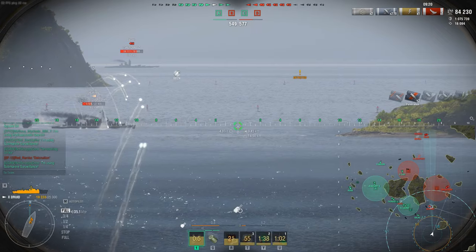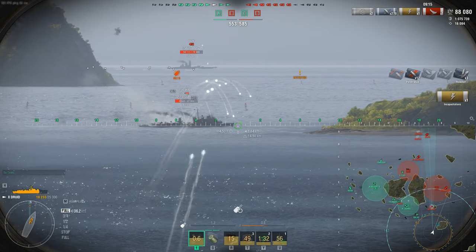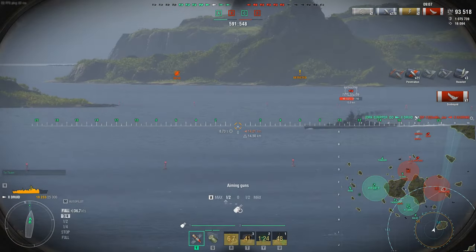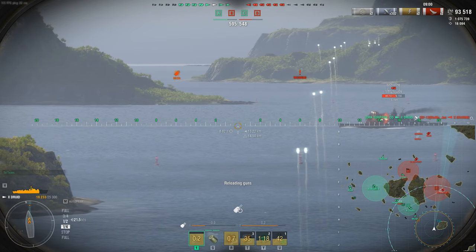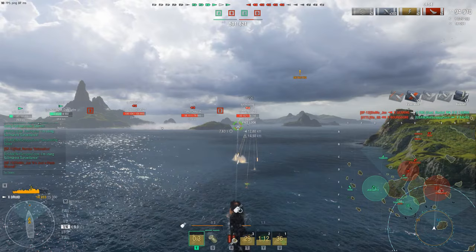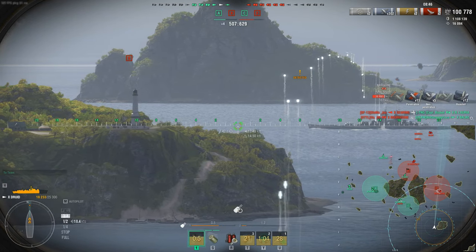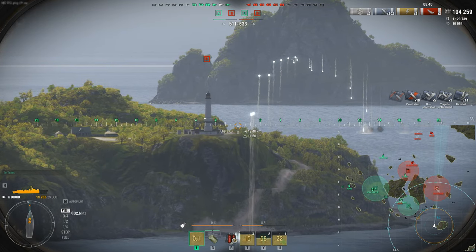A full broadside Gearing — very bad mistake showing broadside to a Druid with this rate of fire. He goes into smoke but I've already got 10 shells in the air. Boom — splash two. 93,000 damage in the first 11 minutes of the game. Now with destroyers eliminated, the Druid has free reign — just juking throttle back and forth, withering away battleships and cruisers with almost nothing they can do about it.